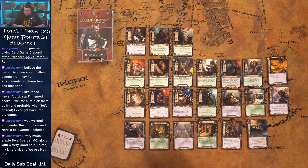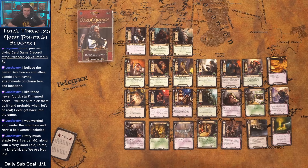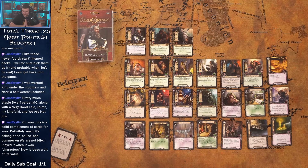Dwarven Song — one cost: choose a dwarf hero, they get plus two to all stats until the end of the round. That tells you what the deck's end game is. You could choose Ori and get plus two to all stats, then use the Record Keeper to exhaust and ready Ori for multiple activations, or combine it with Lure of Moria. This is a solid deck — very much worth its asking price.